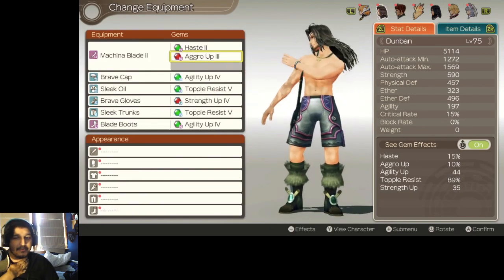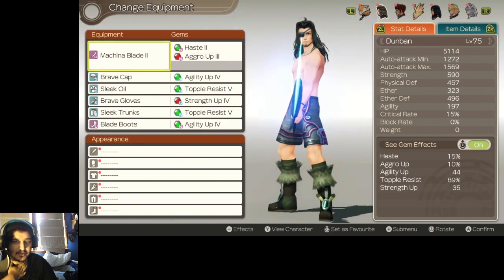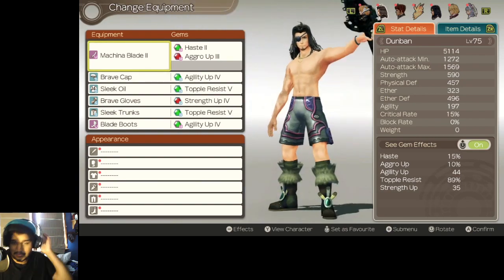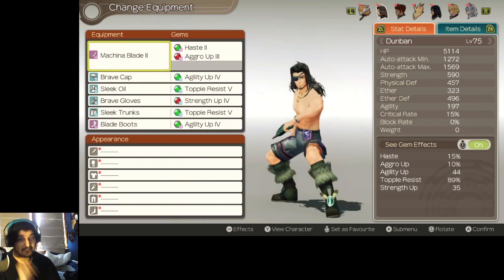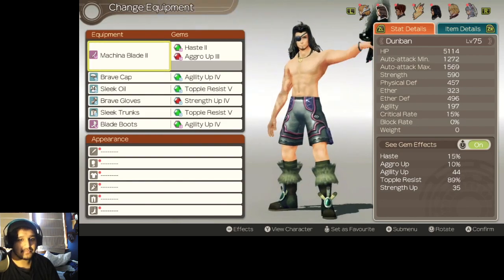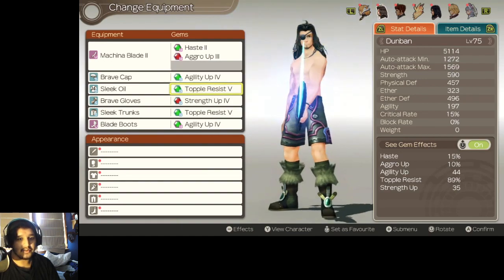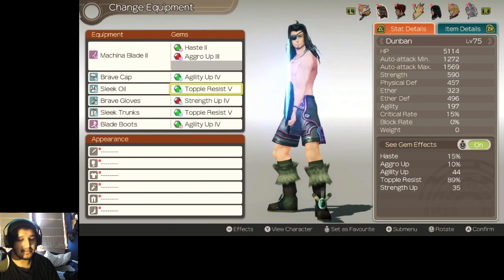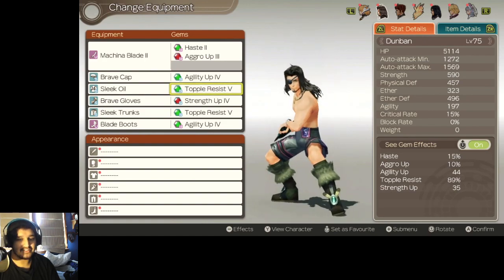With Dunban, very simple. You want to have Aggro Up and Haste 2. The Machina Blade you can buy in Makna's Field — it's really good, probably his best weapon, purely because it gives him Aggro Up and Haste. Anything that gets Dunban closer to Blossom Dance is better. I have Agility Up to increase his Agility as much as possible, since the max is 50 — I think 44 is fair. And I also have two Topple Resist 5 gems, because we want Dunban to stay up as much as possible so he can revive everyone, which means we want to have him avoid being toppled by Larithea's instant topple move at all costs.